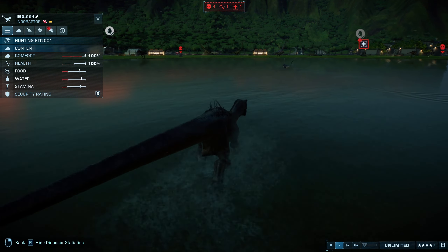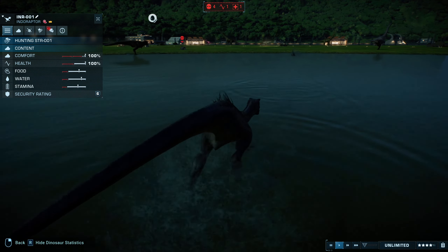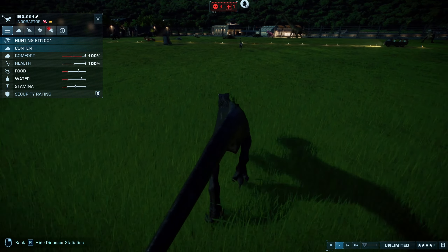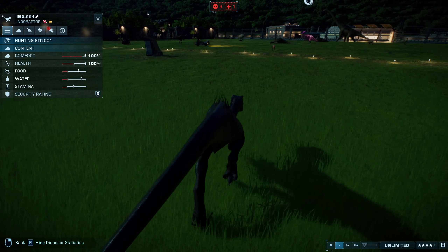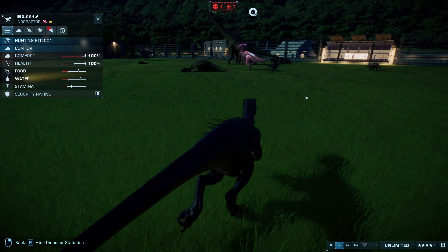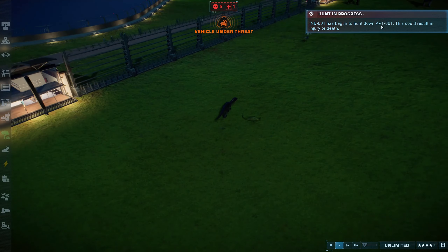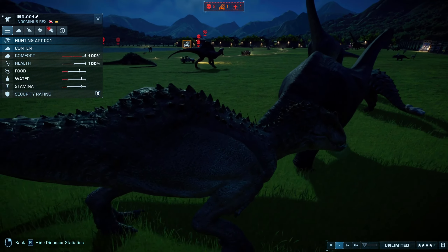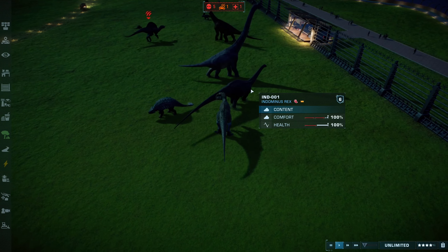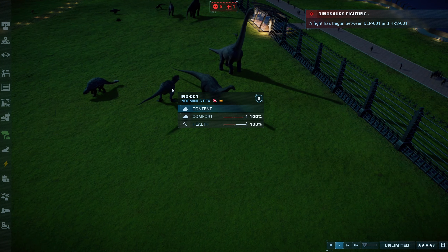Indoraptor is hunting down the Struthiomimus. This is probably not going to go well for it. But you gotta give that Struthiomimus a little bit of credit — it is running for its life right now. It's being hunted and trying to get away, but the Indoraptor is not exactly known for backing down from anything. The Indominus Rex is taking down the Apatosaurus, snapping at its legs. It's still losing health though, so it might be bleeding out.